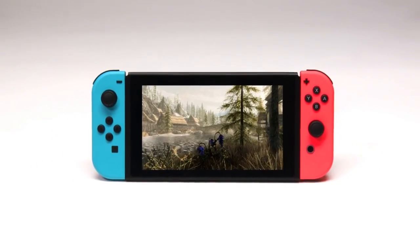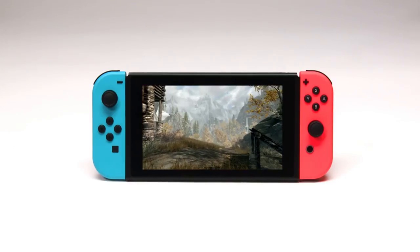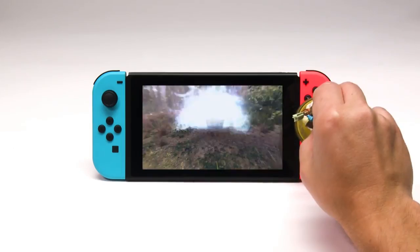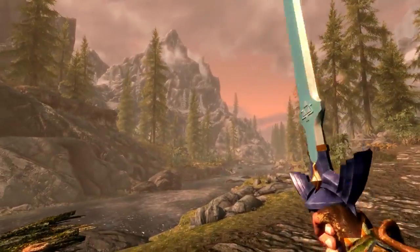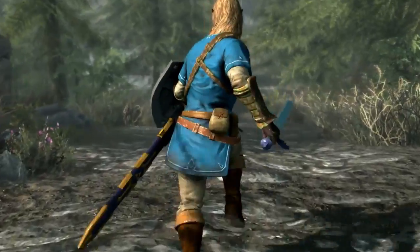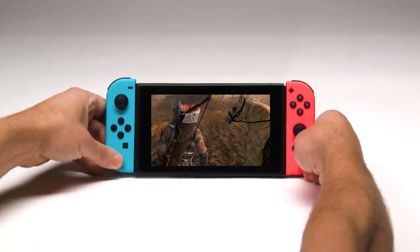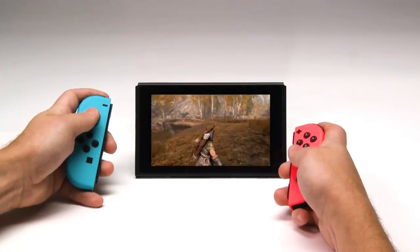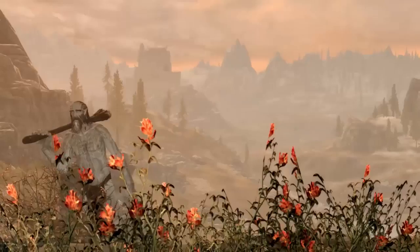So basically in this game, you'll be able to move around the Joy-Cons and it will actually cause your sword to swing, your bow to shoot an arrow. Motion controls when done right are very good. I am a fan of gyro aiming — in case you don't know, gyro aiming is where, let's say in The Legend of Zelda: Breath of the Wild, when you pull out a bow and you move around the controller, the bow moves with that. I just love gyro, it's such a cool effect.